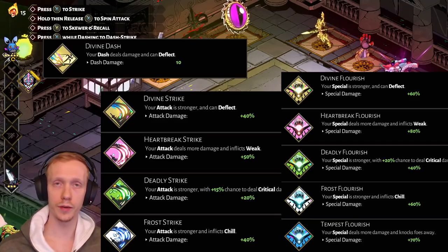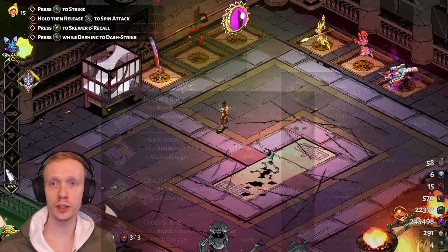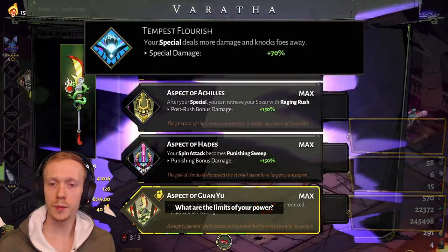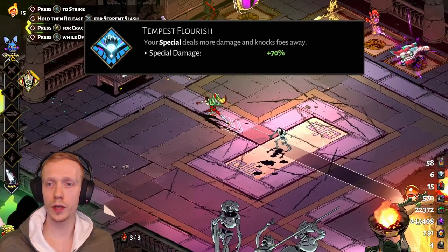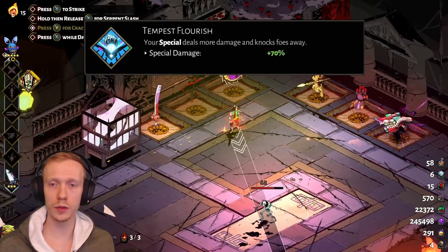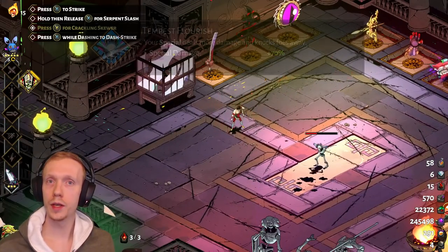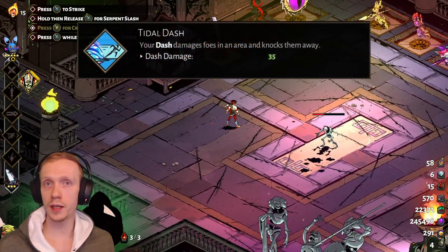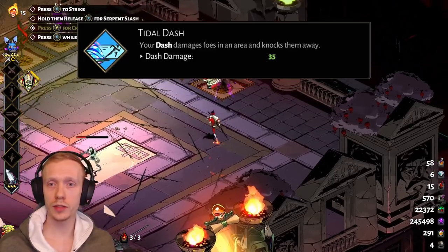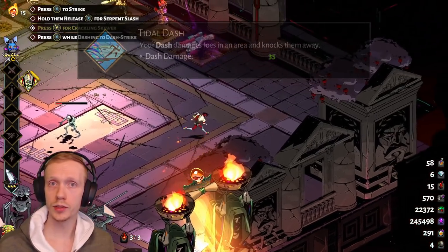Demeter is a fine pick too — she slows down enemies while also having that nice percentage buff to your attack or special. And Poseidon: with some of the spear aspects, especially the special-focused ones, Poseidon can actually work really well. With Guan Yu for instance you can use Poseidon on the special to knock back foes — this is fine because you don't need to be in melee range here. Poseidon's dash boon also works really well because you want to stay away from enemies, and it knocks them back as you dash around while also dealing great damage.